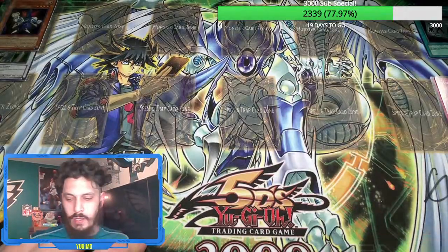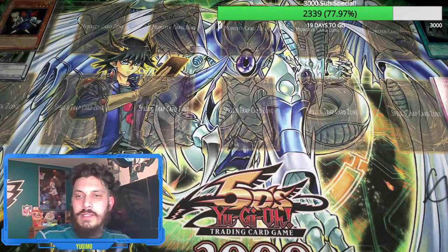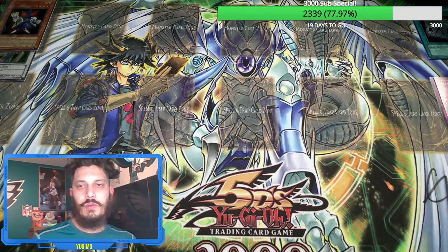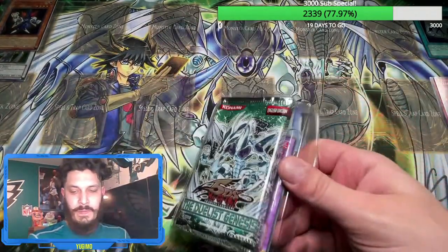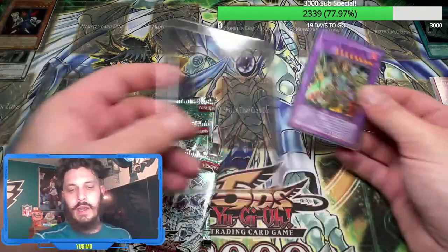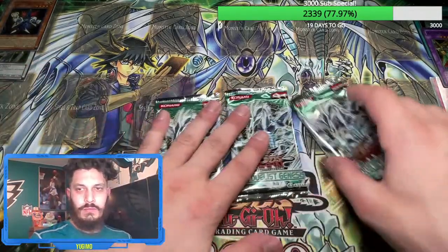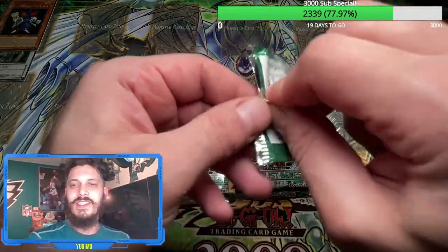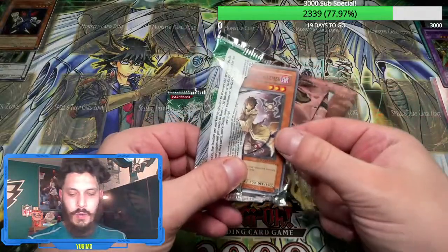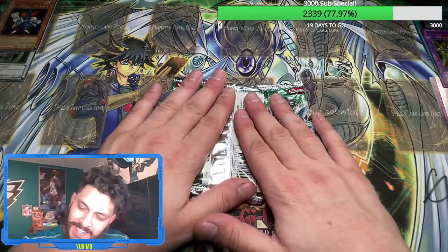That still hasn't hit me — the ghost rare we pulled earlier — just because I'm trying to keep an eye on chat and keep things going. I don't want this stream to be too long — the last one was like an hour and 45 minutes and this is creeping up there. Got our first Gladiator Beast Herculinos. Gunny, that's not your information to share. Oh shoot — I almost didn't announce who this is, sorry!